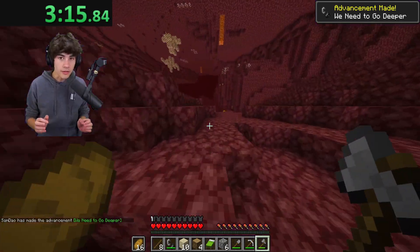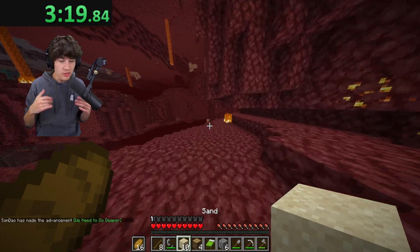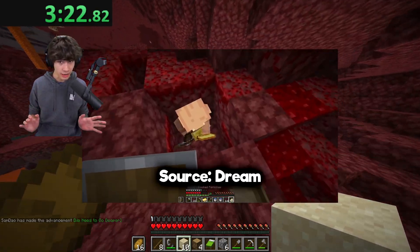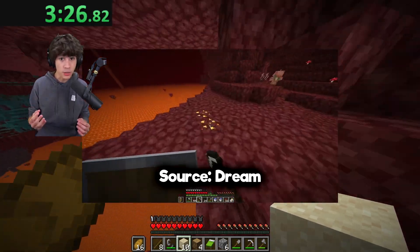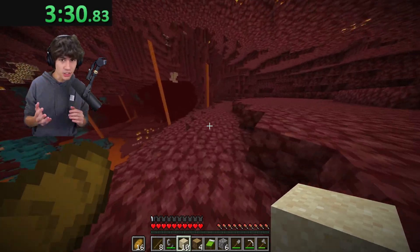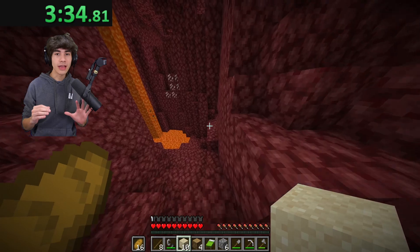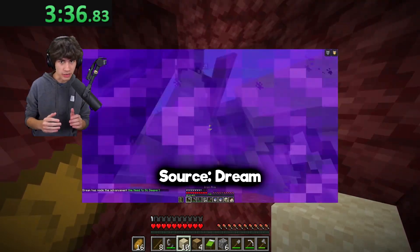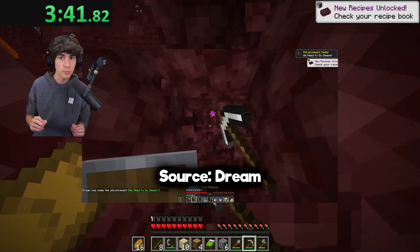We spawned in the nether and here's another change from Dream's manhunt — we are going to a bastion, which he did not do in his run. Rather, he used classic piglin trading strats to get his pearls. Classic strats can be extremely useful when there's no bastion nearby, but in this case there's a bastion really close to my nether spawn. He entered the nether at a different location so I don't know how far the bastion would be from his portal.